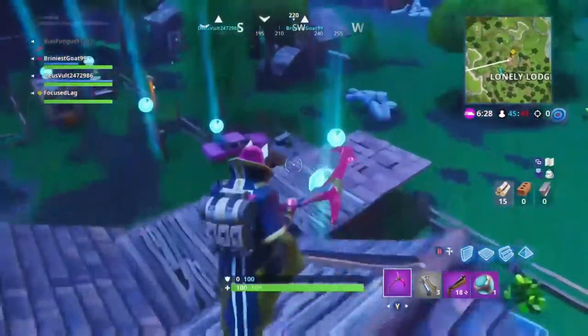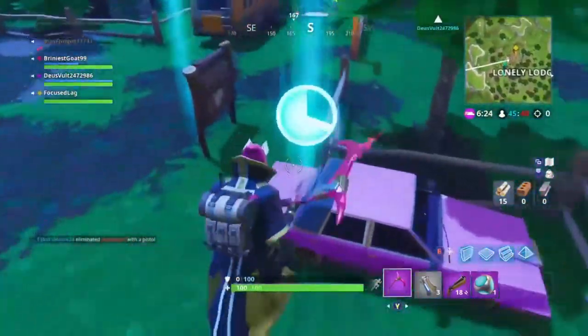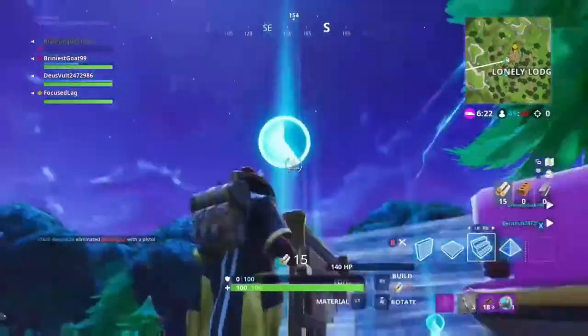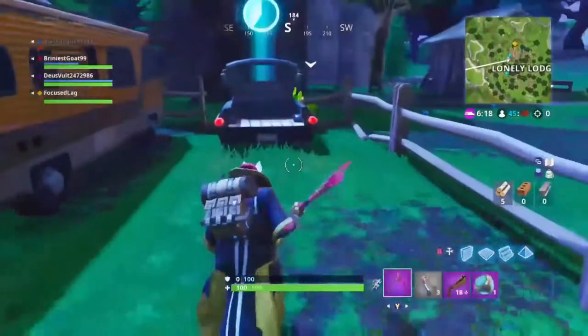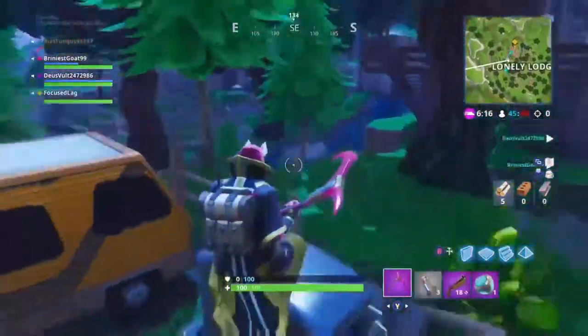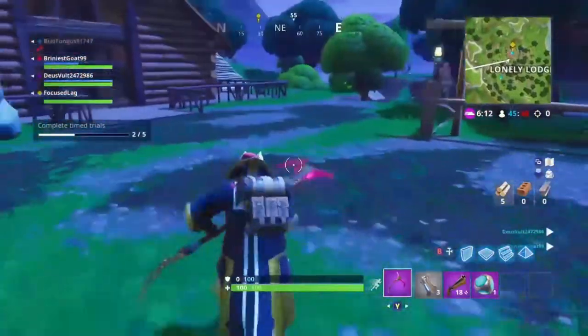So this one I built a little platform right here to run across, but I kind of just jumped over it anyway. So you build a ramp right here, jump on the truck, jump on the RV. And that's it.